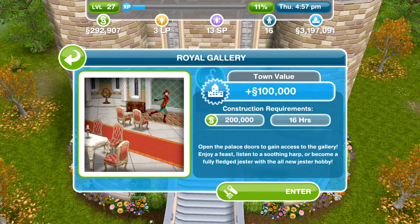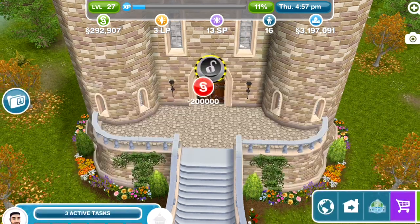For the Royal Gallery it's going to take 200,000 simoleons and 16 hours to complete. It says we can open the palace doors to gain access to the gallery, enjoy a feast, listen to a soothing harp, or become a fully fledged jester with the all new jester hobby.